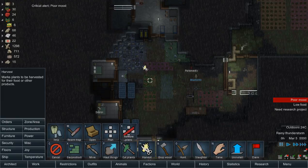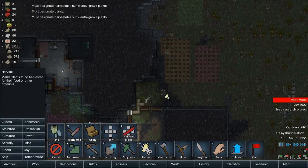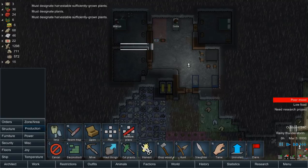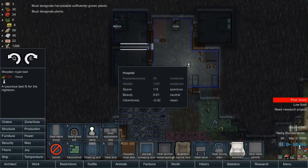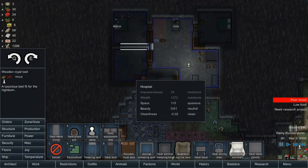What else can we harvest? Nice. Strawberries are finally coming along. Room in here looks good. But now he's going to have the shared room debuff.